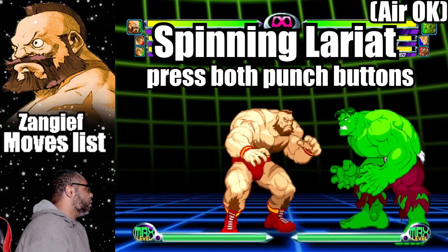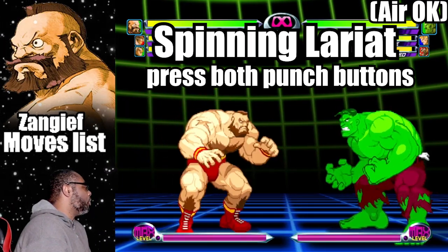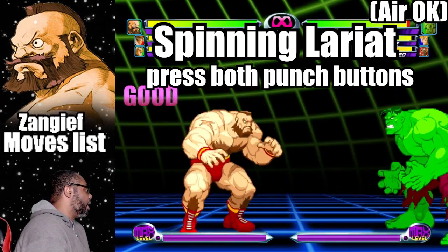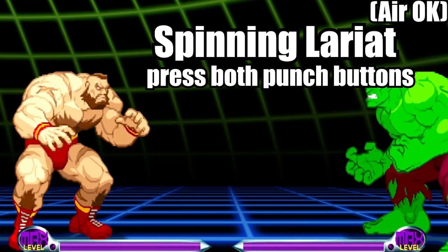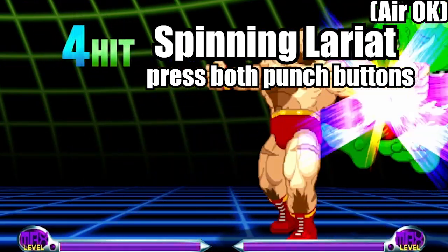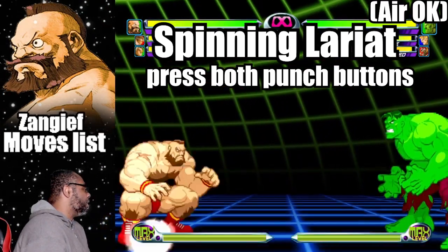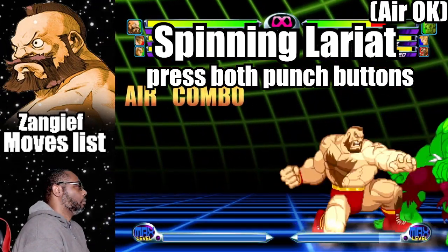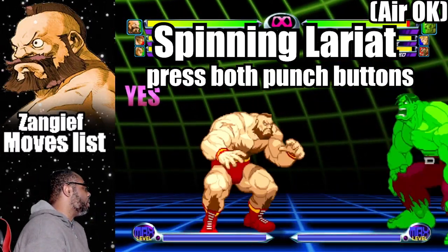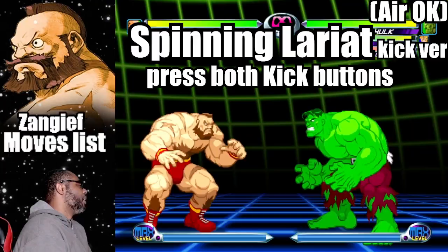Up next is the Spinning Lariat. This move is where Zangief spins around with both of his arms extended. To do the move, press both punch buttons. You can move Zangief forwards and backwards while performing this attack. The Spinning Lariat can hit up to four times and has the ability to allow Zangief to pass through projectiles. This move can be done in mid-air and has excellent juggle capabilities.